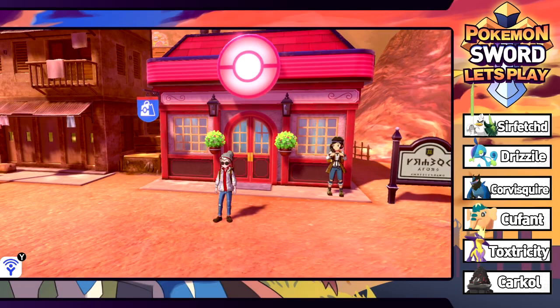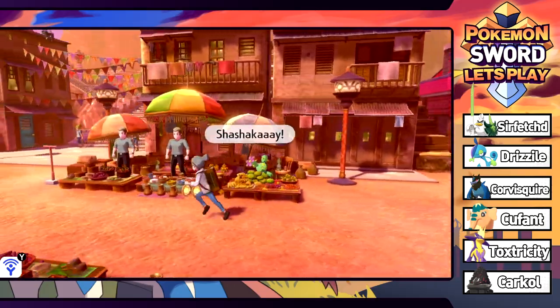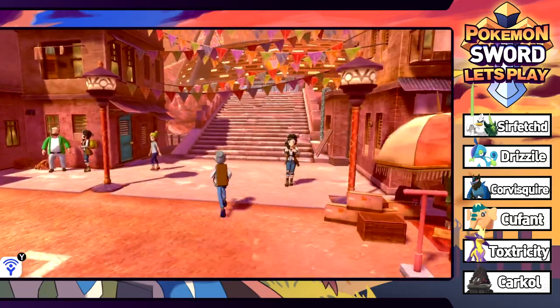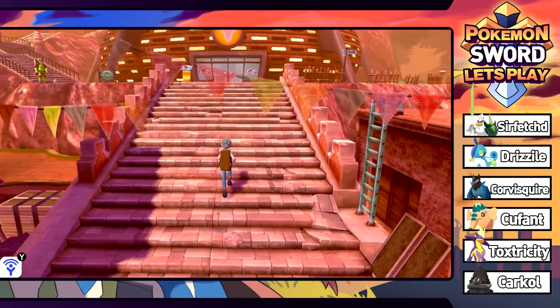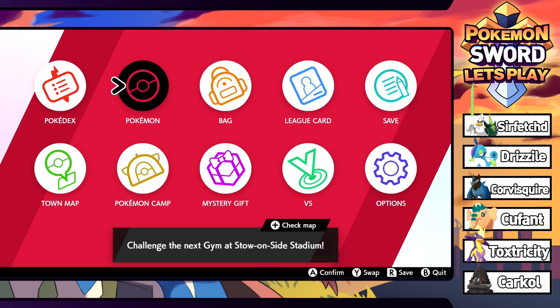Welcome back to Pokemon Sword. Last episode we arrived in an all-new city, and it's already time to take on the gym. Considering there's a big fist on the sign above the gym, we're going to assume it's a fighting gym, which is actually not too bad for us.